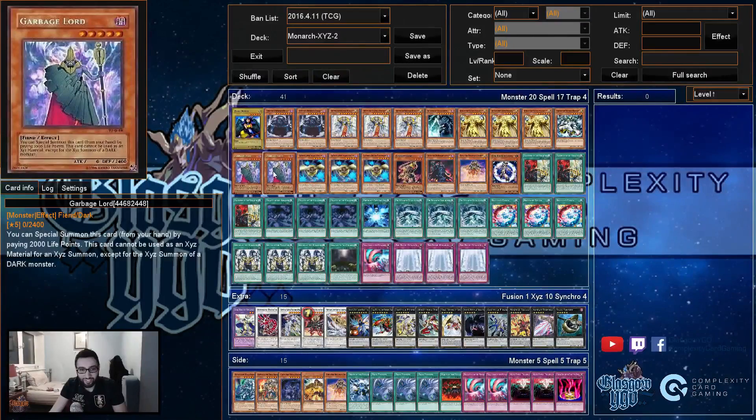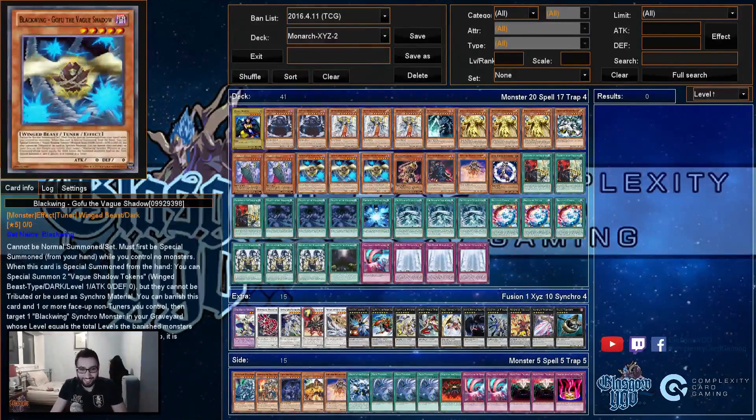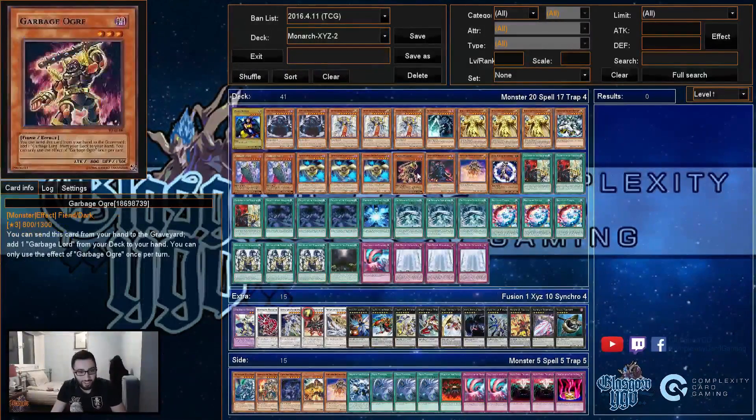Most of the time you just use it as tribute fodder. I've occasionally tribute summoned it to the Trigered Garden, but you mostly use it as tribute — zero attack, really good. Why play Garbage Ogre though? Because it's level three — if you draw it you just search, and you're never going to pay 6000 to summon three Garbage Lords.